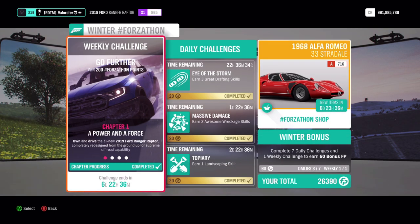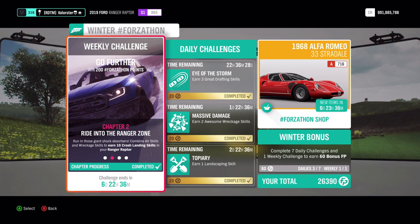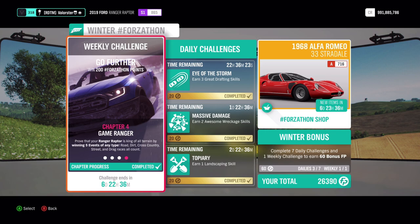Now let's look at what we need: a 2019 Ford Ranger Raptor, 10 crash landing skills, then a barrel roll, and just win five races.